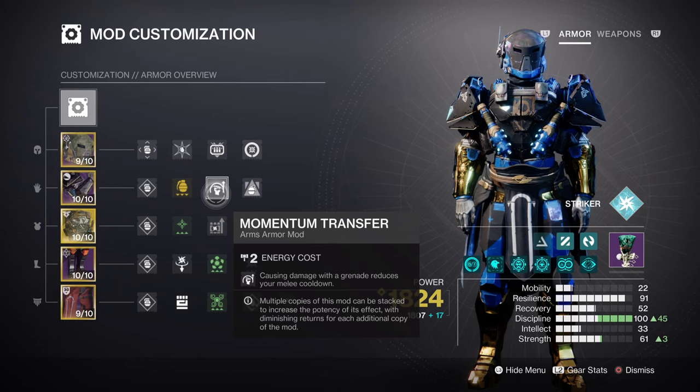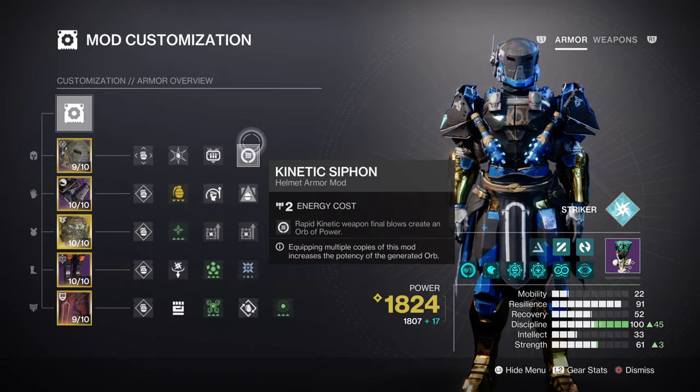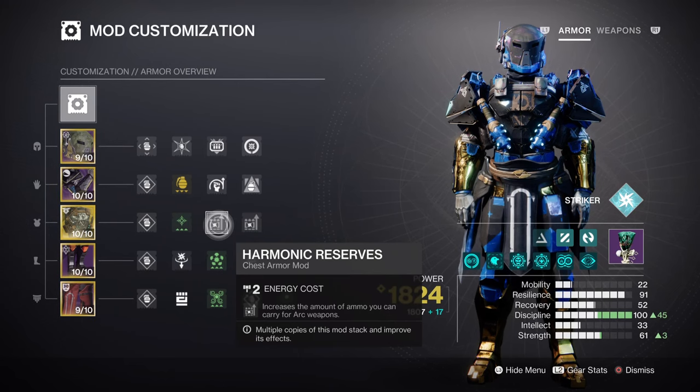Now we'll be covering armor charges and additional mods. Charged Up will allow us to hold more armor charges as we play. Adding the Kinetic Syphon mod will help create Orbs of Power via our main primary. You can add the Kinetic Surge mod for a 10% kinetic weapon buff once active. Adding the Time Dilation mod is a must to extend armor charge duration. Finally, having the Heavy Ammo Finder mod and 2 Reserves mods will help with the selected Heavy weapon we're using.